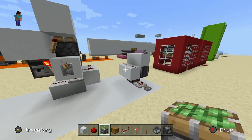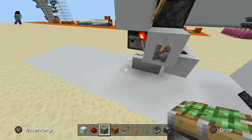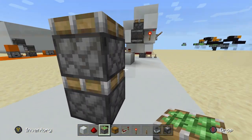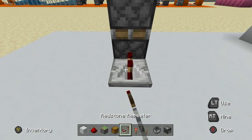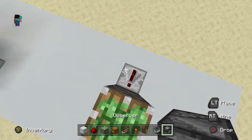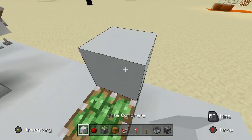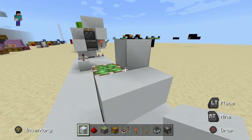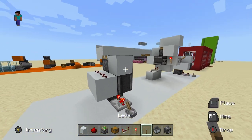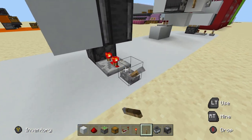So to build the first double piston extender design, you want to place your two sticky pistons. After that, take a regular repeater, set it to three ticks, then take an observer and face it up into a block. Put two blocks like this and pull redstone right there. That's literally it — you can just power that and it will extend, grab the block, and then pull it back.